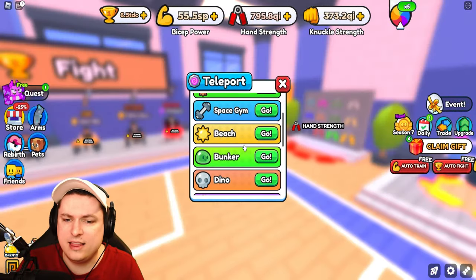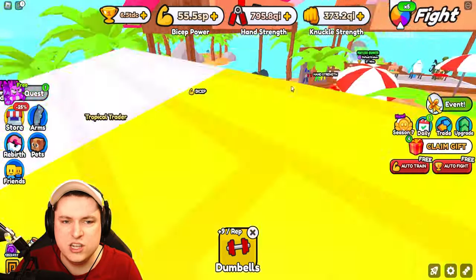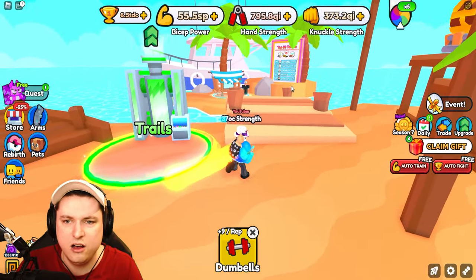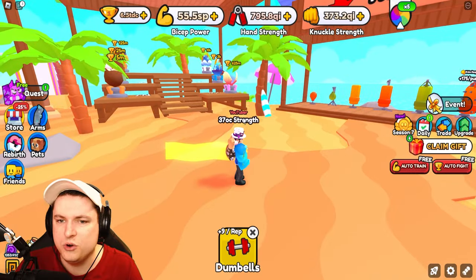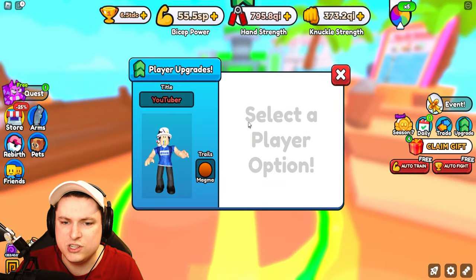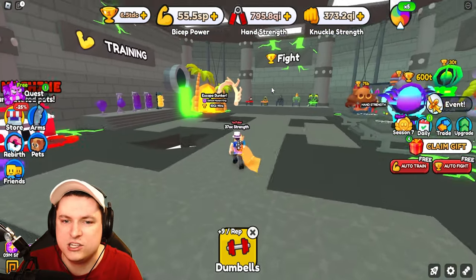So there are some new pets in world one, which is good for new players. Moving over to world three, which is the beach, it got a small redesign — some more palm trees, and this little part looks different. There's also no trail machine anymore, which is interesting. I still don't think anyone ever used these player battle areas, but the bunker got a small redesign too — let's see what's different.